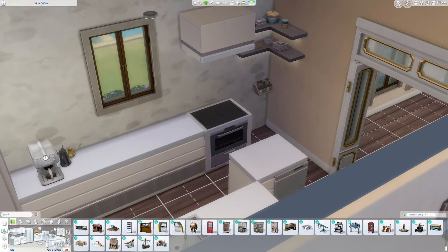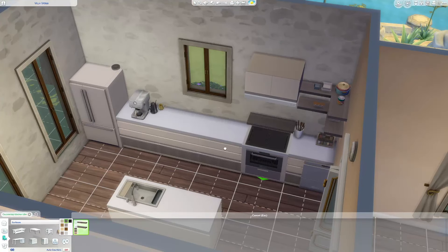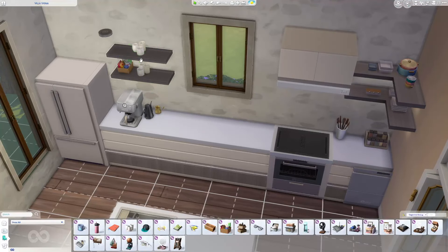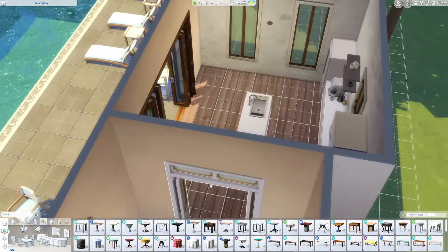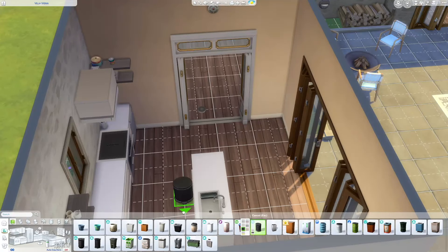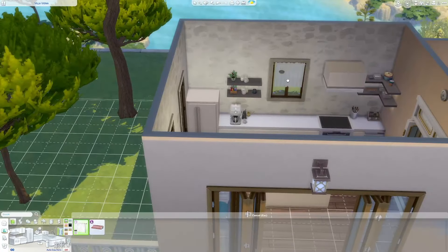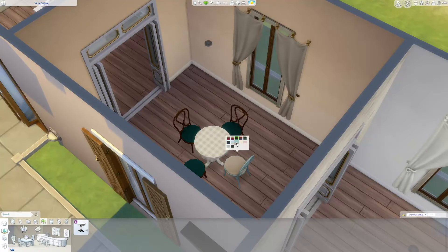I used Home Chef Hustle for the kitchen — I wanted something a little bit modern but not too classic, and this color palette with Home Chef Hustle really works well. We do some open shelving with no upper cabinetry, which is actually pretty common in this style of home. I did decide to take the dining table out of the kitchen because it was cramping it up.